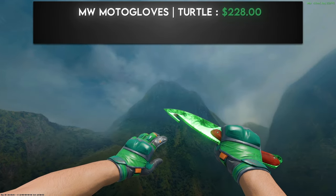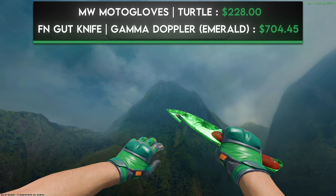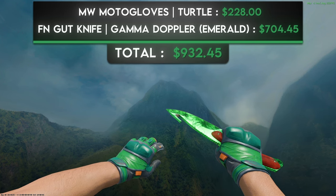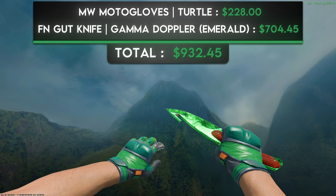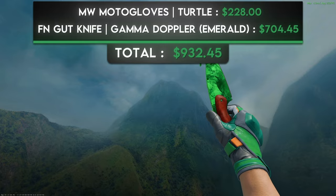For the green combo with no restrictions, I chose one of my favorites in the entire game: a pair of minimal wear Moto Gloves Turtle and a factory new Gut Knife Emerald. These are the only green gloves in the game that match the emerald color in shade — emerald webs or Racing Greens are such a different shade of green that the pairing looks off. I'm glad people prefer those gloves because it makes this combo cheaper. You can get this insanely high-tier combination for less than $1,000.